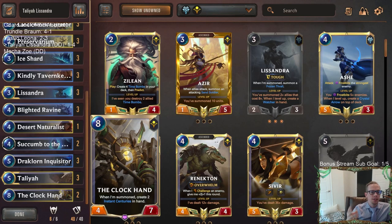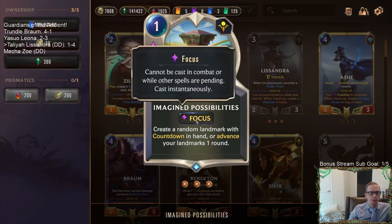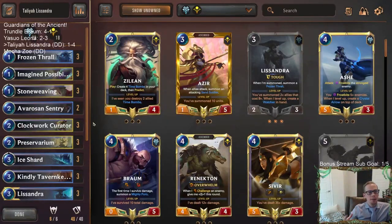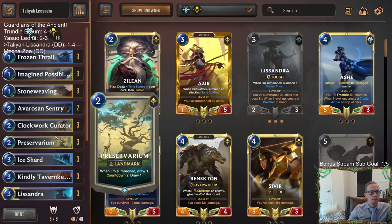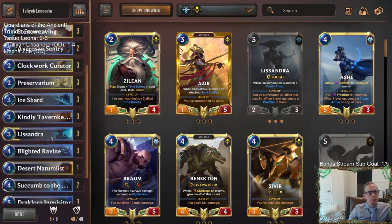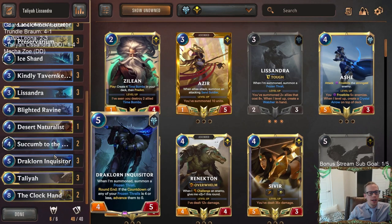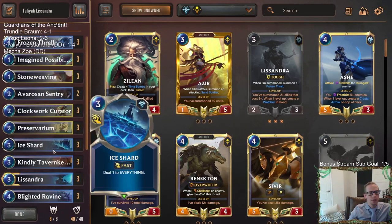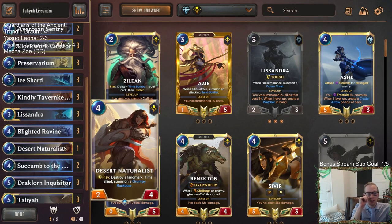I think our deck performed pretty decently as far as a Talia deck goes. I think we're on the right track — it's just going to take more time to tune it. The Azir Aurelia matchup — I don't know what you really do about that. That's why the one Desert Naturalist is in here, to blow up the landmark that Azir plays, or just get an extra 5/4 for blocking. Maybe Avalanches also, with Ravines and Ice Shards. None of those actually kill Azir or their landmark, and they still just Blade Dance. I don't know if that matchup's even winnable.